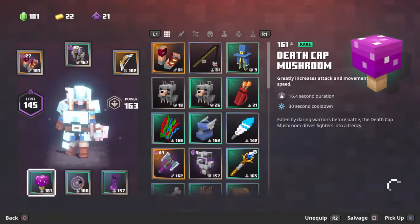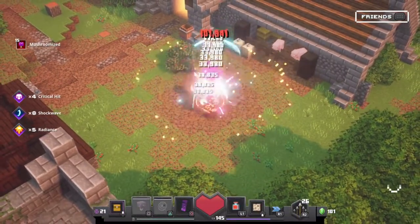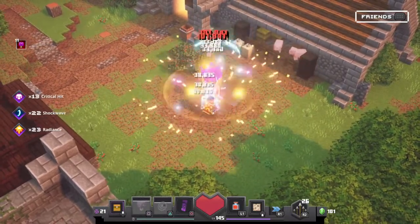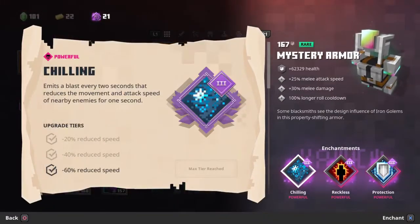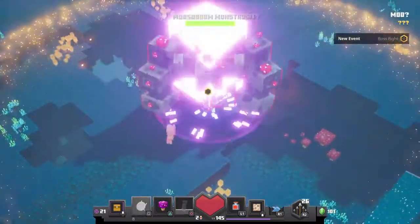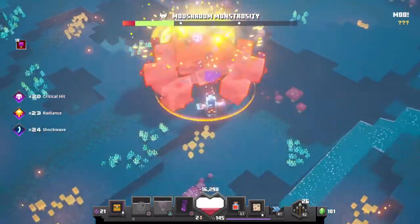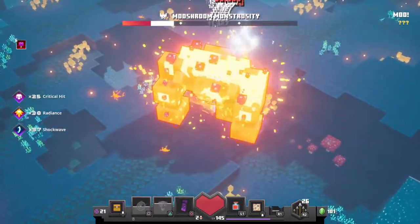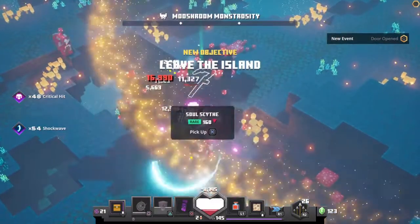I also use the death cap mushroom and the gong of weakening — they feel nice. Look at all that damage! I also have mystery armor with chilling, reckless, and protection for loads of damage. Let me show you me killing the mushroom monstrosity very quickly. We're going to kill them very quickly — that's a lot of damage. As you can see, these weapons are really good and you definitely want to get them.